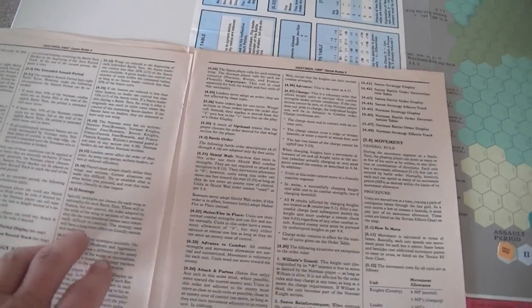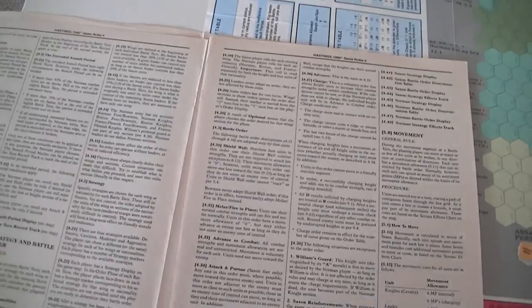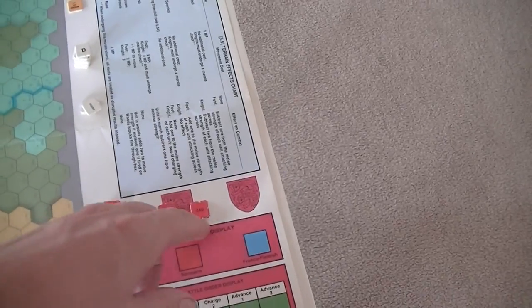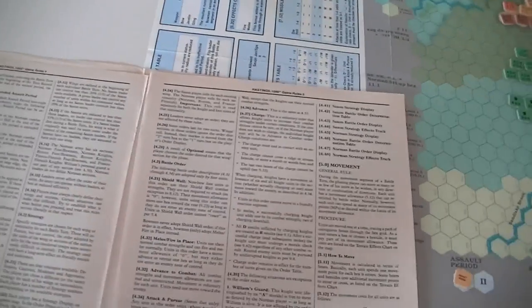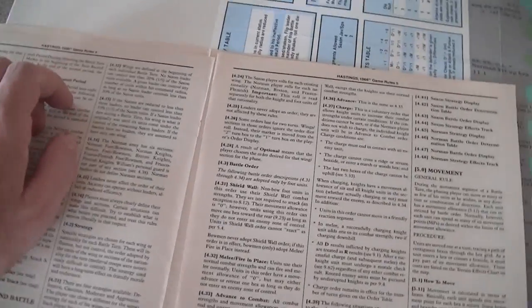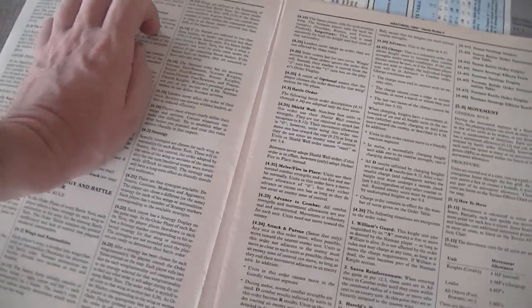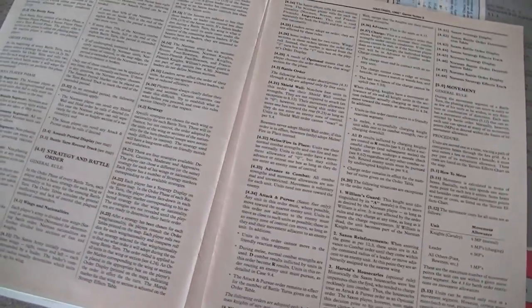Then you pick strategies for each wing or nationality each battle turn, and these will influence the orders that you're going to get. There are four different options marked here: defensive, moderate, aggressive, cautious. Then you roll a couple of dice to see what the actual order is going to be.